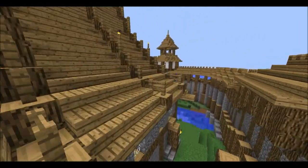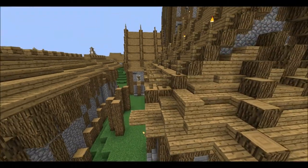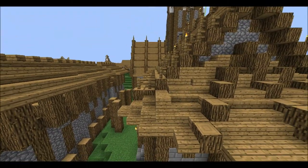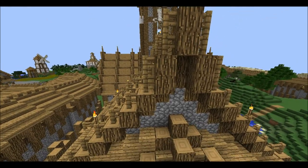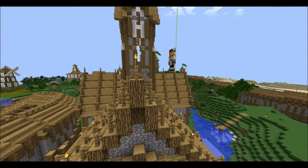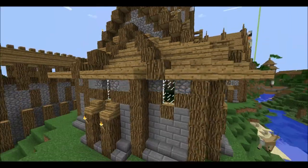On here it just kind of swoops in from a 1x2 block incline, to a 1x1, and a 1x2 again, straight up. I think that looks pretty cool.